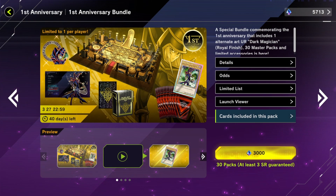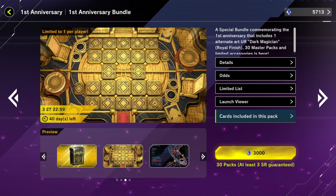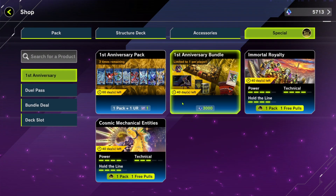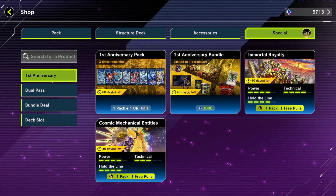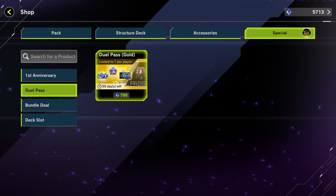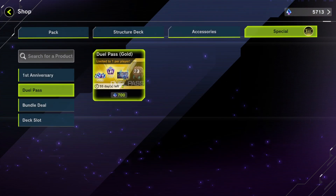Am I going to buy this? Probably not. That's a cool animation but I really don't care. The dual field is kind of sick though - probably the coolest looking dual field in the game. But 3,000 gems for it is not worth it. They also added alternate arts for some cards, which are pretty cool. I'll probably get the dual pass - it's always worth it since you get your gems back.